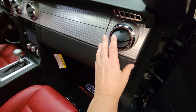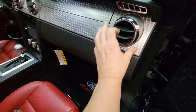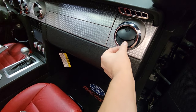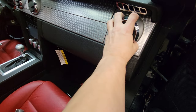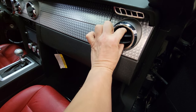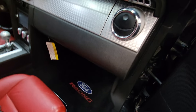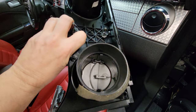Another thing that fails are the AC vents. These constantly break — I've gotten into so many S197s and these are broken. They're easily fixed. You can remove them by force and fix them separately, or take out the whole dash part, which is easily removed.